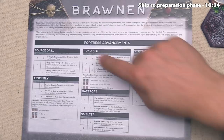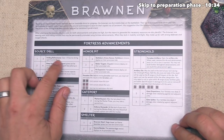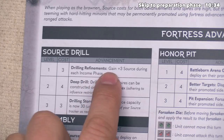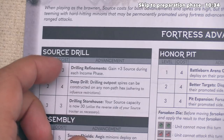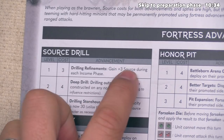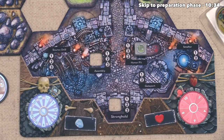I think we finally bumped into what our build action is going to be. Let's go ahead and upgrade our source drill to drilling refinements. The first level is going to cost us three source, and once we have drilling refinements we gain plus three source during each income phase for the rest of the game. Remember the income phase gave us five source in this first wave, so next round we will get three more. We have to spend three source to make this happen, essentially investing it into having a better source engine in the later stages of the game. We can now spend our three source, which means we are out of source.